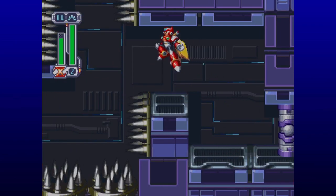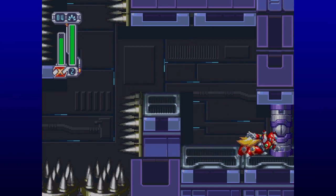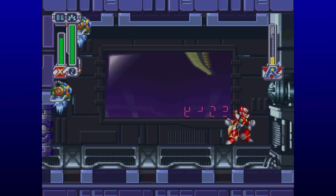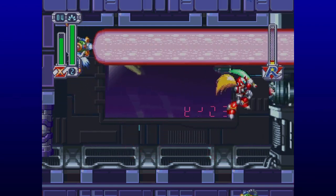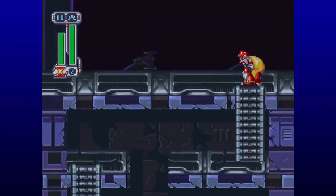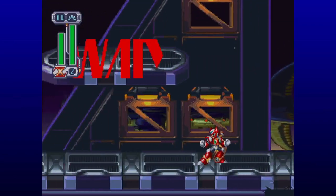I believe there's a secret up there, but I don't remember how to get it, so we're just gonna ignore it. Got a mini-boss here where we just annihilate their health bar. Jesus, look at us laying into them. Get out of here. I'm up on health, and over here we've got the boss.